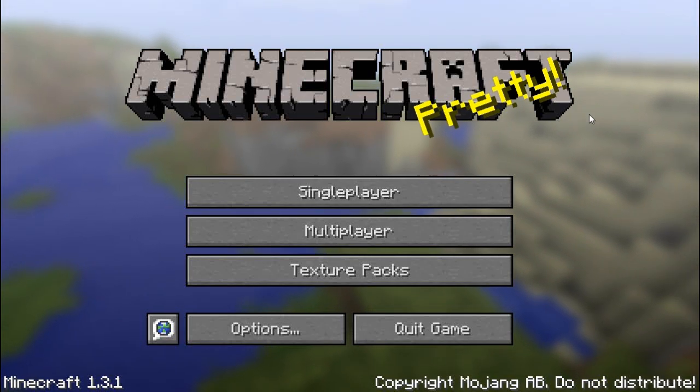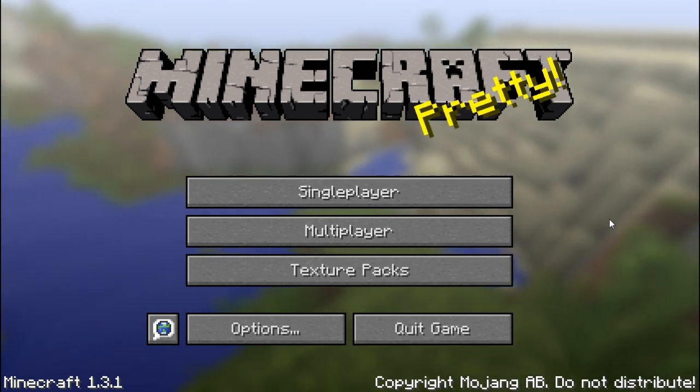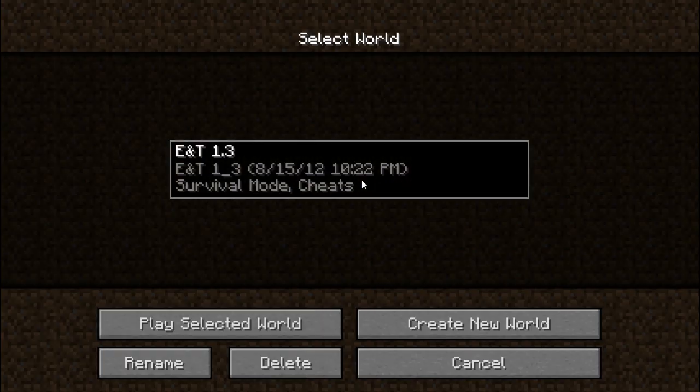Minecraft pretty is how some people might describe the new emerald ore texture in Minecraft 1.3. That's what we're going to do today in Exploration and Tactics, episode number 66. Brian is going to head over into an extreme hills biome, about a day's journey to the east, to do some caving underground with a silk touch pick and an ender chest to go looking for emerald ore, as well as other goodies. Let's get started.